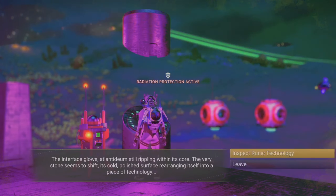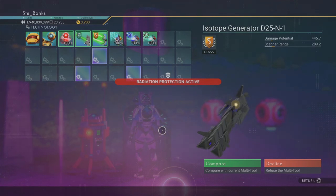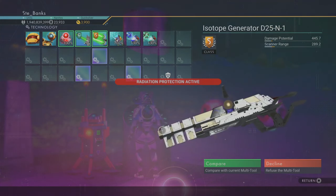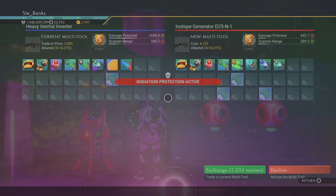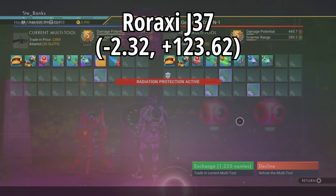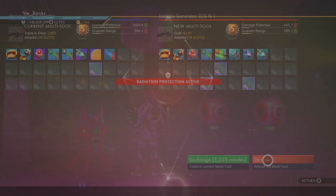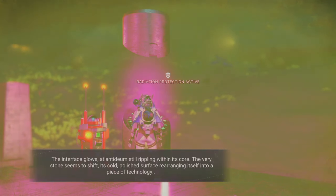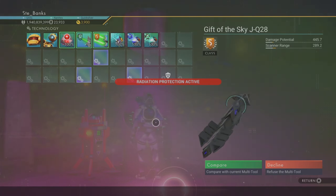Moving on, we have another S-class Atlantid multi-tool — this one is mainly black with blue trim and comes ready-made with three supercharged slots. A note on this one: when you go through the portal and land on the planet, you'll want to jump into your starship, head out into space, and then go to another planet in the same system. Once in space you should see a compass on the save beacon showing where the monolith is. The planet's name is Reroxy J37 and the on-planet coordinates of the monolith are -2.32 and +123.62. I did do the reload method for this one and the second iteration looks better than the first — same stats, class and supercharged slots.